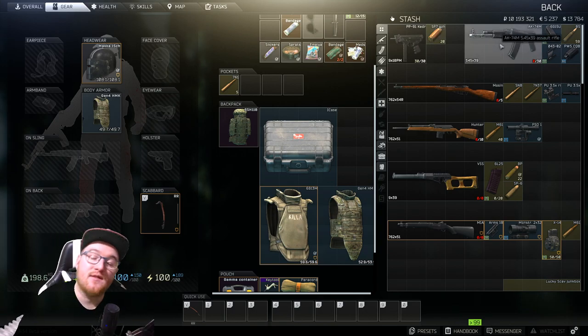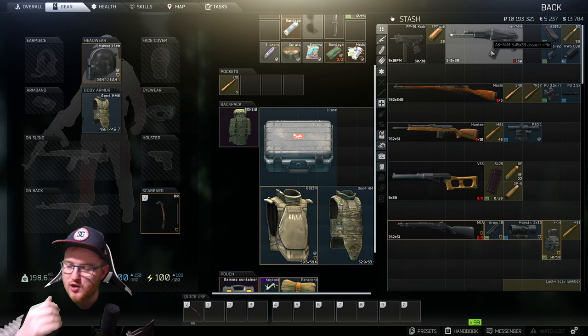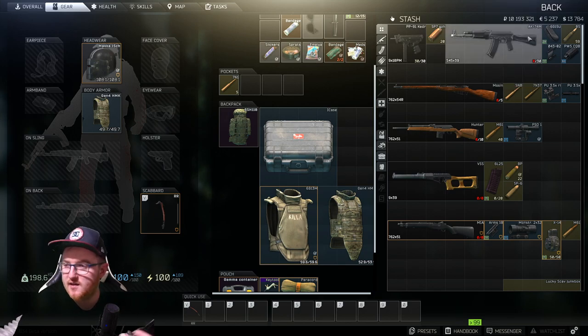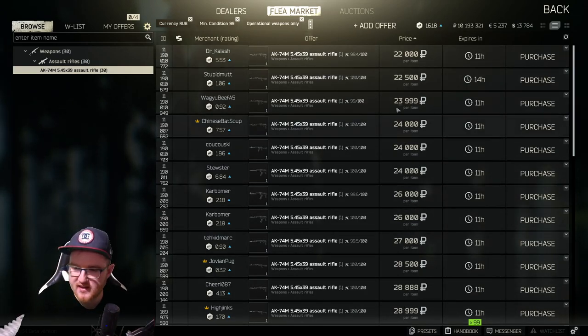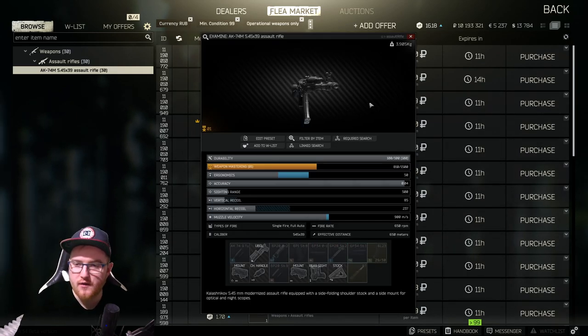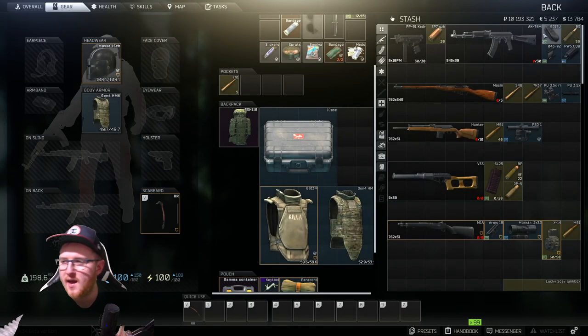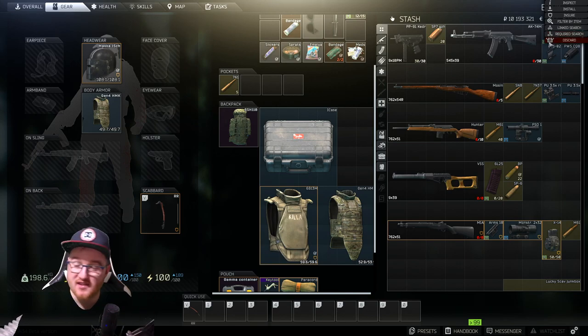Moving on to the next weapon, we have an AK-74M. Now this is a high recoil weapon as all AKs are, so I do like to add some things to it to make the recoil a lot better so that we have a better chance of killing that high-end PMC. It usually goes for around 25k — you can get a good one for about 24k. I want to add some mods to it, and the first is a recoil pad on the back. It's so cheap and it actually does a lot.